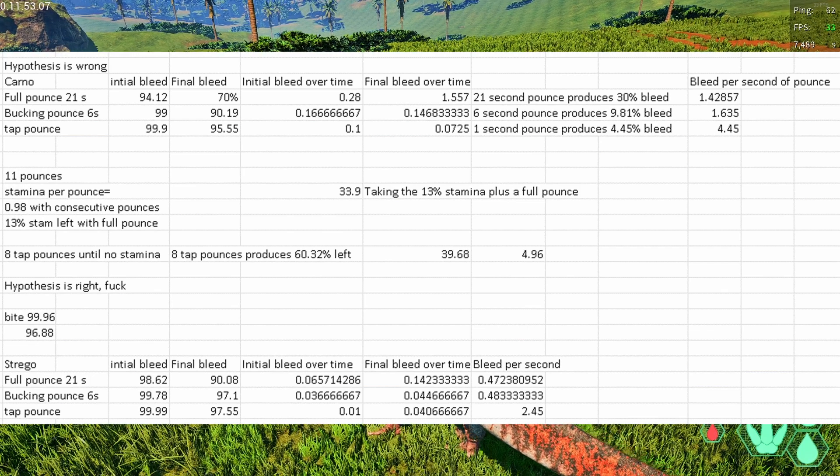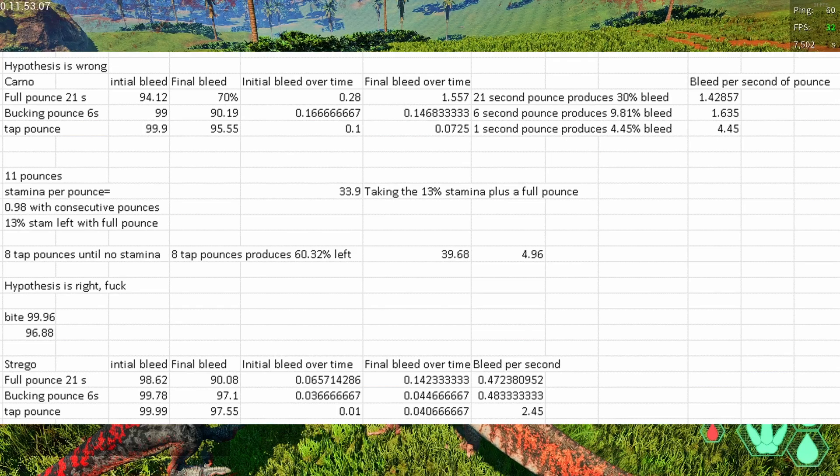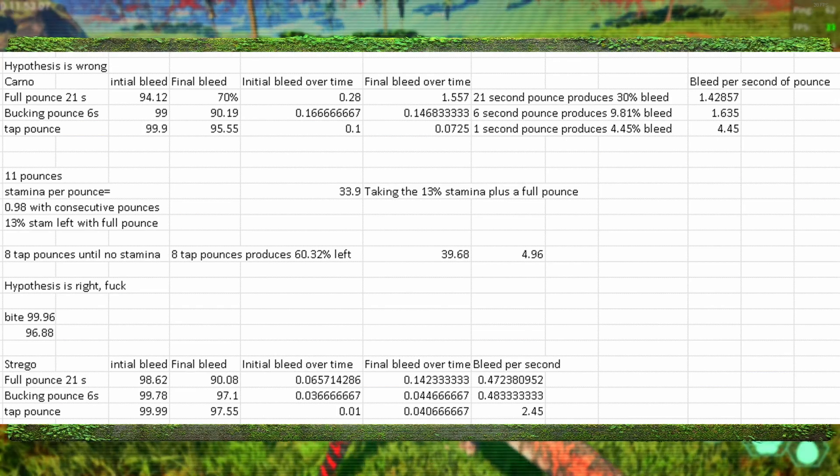For a 21-second pounce, you're dealing 1.4% bleed per second over those 21 seconds - this is excluding the 60 seconds it takes to bleed out. But from that pounce, if you were to take all the bleed at once, you're doing 1.4 seconds of efficiency. You have an efficiency of 1.4.